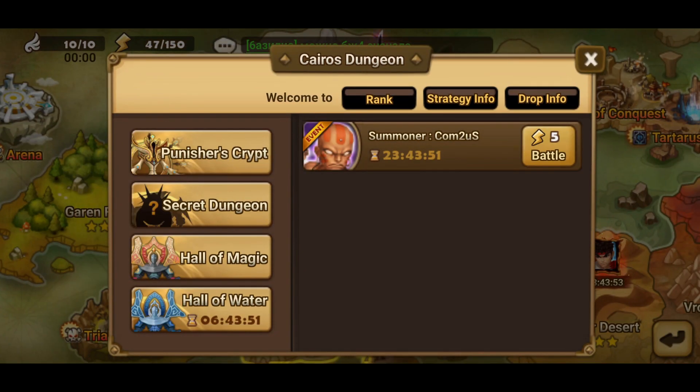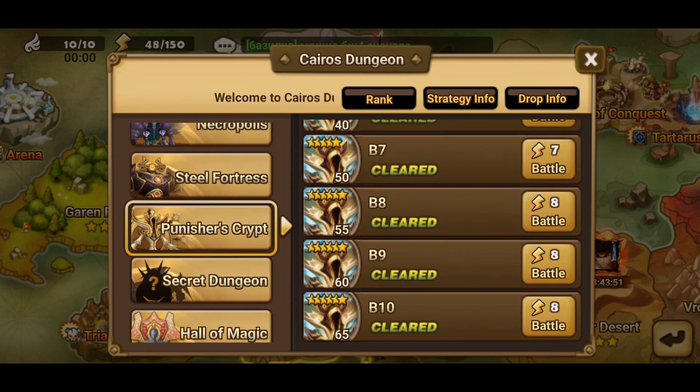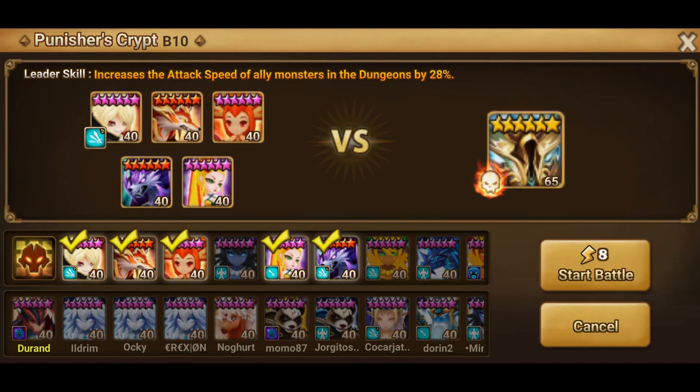Those are all of our monsters for Punisher Crypt 10 floor - almost 100% win rate and quite a fast team. Thanks for watching! If you liked it, please hit like. If you want to see more Summoners War videos, write in the comments what you would like to see. Have a nice day and see you at the next video!